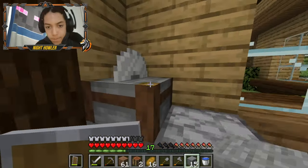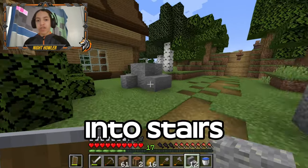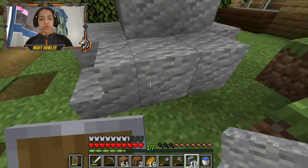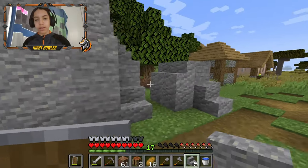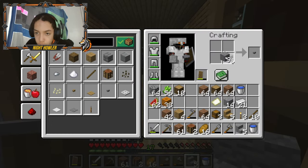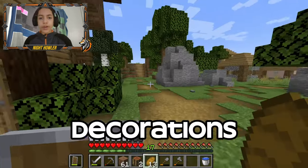Okay, here's where the stone cutter comes in. I'm gonna take the stone cutter, take the andesite, and cut it into stairs. You might be wondering why stairs, but hear me out - you can place stairs down and it'll add a smoother texture to the boulders or anything that you make. This definitely has a more circular vibe, I like this honestly. Oh yeah, I'll take some of the leftover stone and use these as buttons. I like this now.